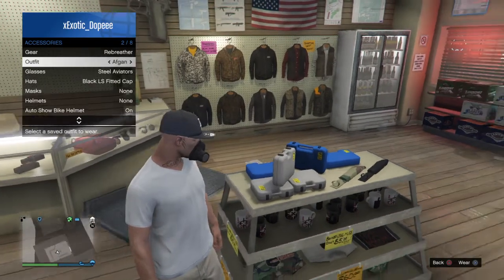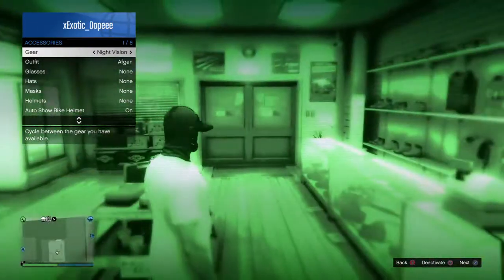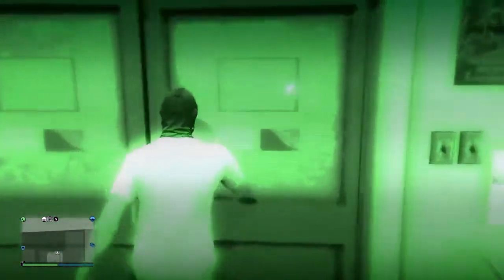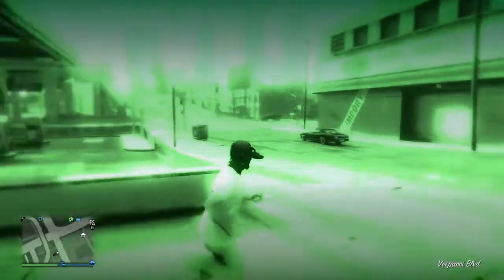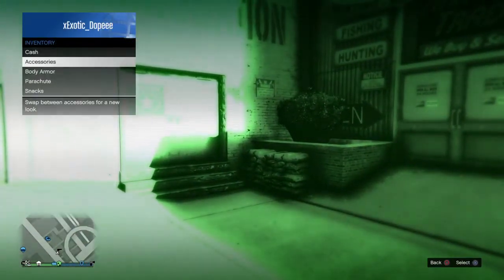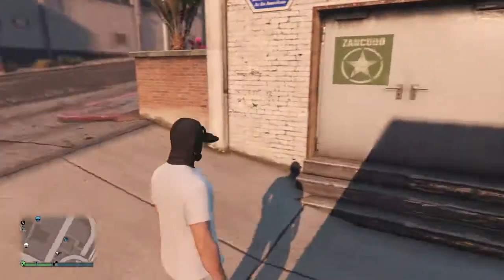So obviously if you go into your gear and you've got night vision goggles, activate it — press square on it, or X if you're on Xbox. And you can use it in first person, which is pretty cool. I didn't notice that you could use them — I was really confused about how you could use them.